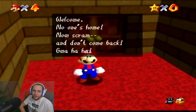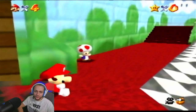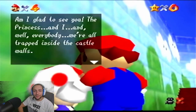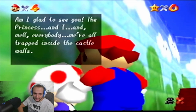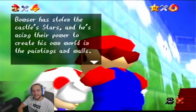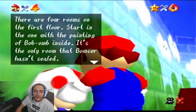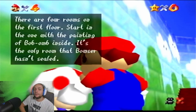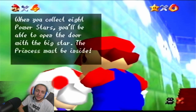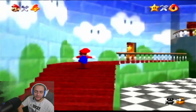'Welcome! No one's home — now scram and don't come back! Wah-ha-ha-ha!' Oh no, Toad! What happened? 'I'm glad to see you. The princess and everybody — we're all trapped inside the castle walls. Bowser has stolen the castle's power stars and he's using their power to create his own world in the paintings and walls. Please recover the power stars. You can use their power to open the doors that Bowser has sealed. There are four rooms on the first floor — start in the one with the painting of the Bob-omb inside. It's the only room Bowser hasn't sealed. When you collect eight power stars, you'll be able to open the door with the big star.' All right, so I gotta collect eight power stars.